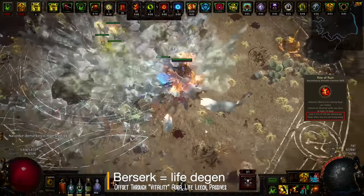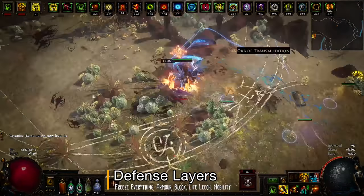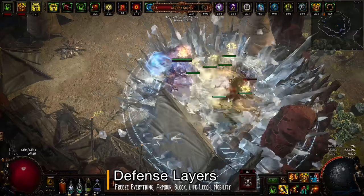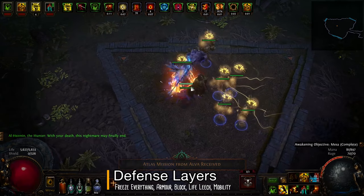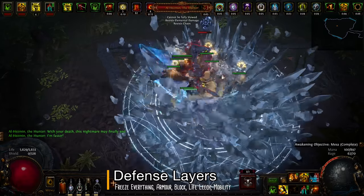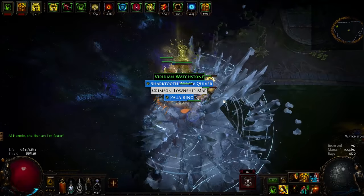Against bosses or in fixed fight scenarios such as rituals, you can drop an Ancestral Protector totem for a massive damage boost. Your ability to freeze pretty much everything in a huge area is a significant survivability boost, but it relies on proper positioning. Add a generous amount of armor, endless life leech, blinded enemies missing half their attacks, and incredible mobility, and you get a pretty tough nut to crack.